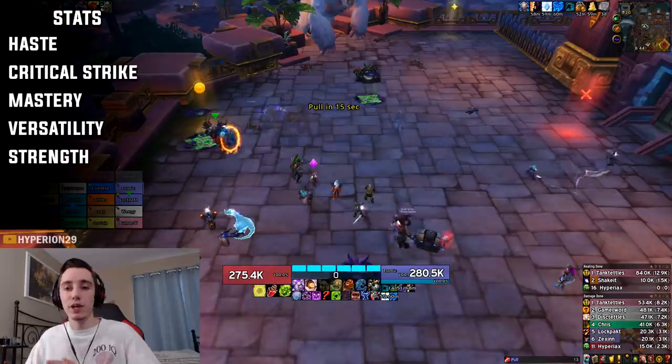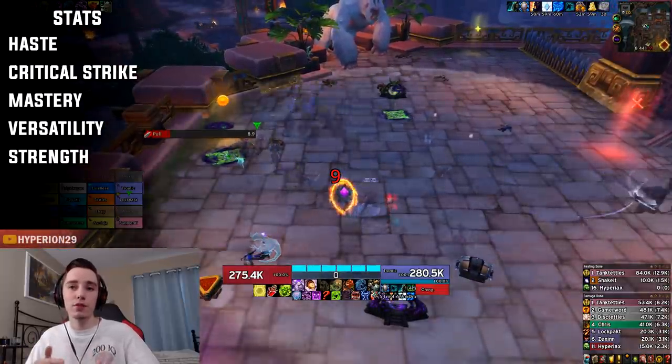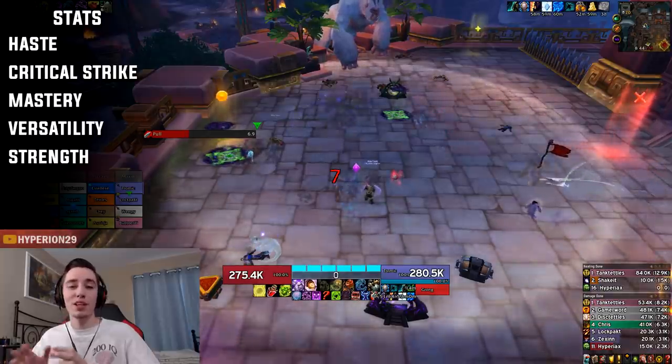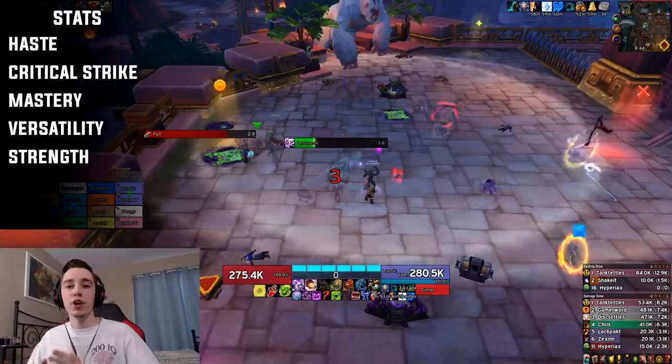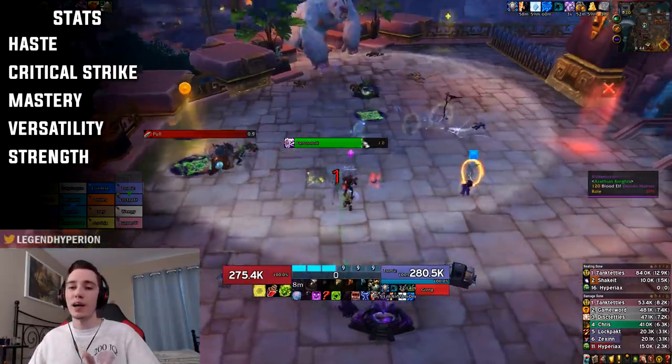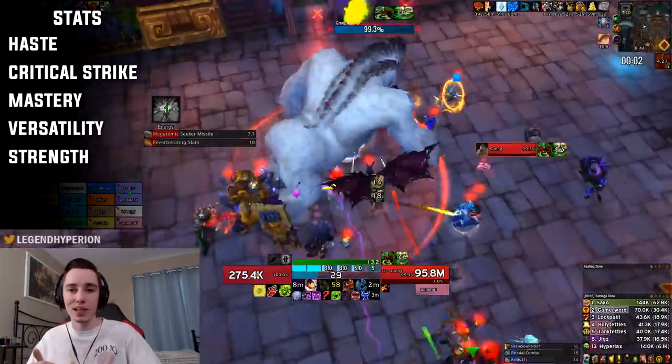This is where you run into the situation where it is sometimes better to actually drop item level just to get better stats, but that is not always the case. I definitely suggest simming your character if you're not exactly sure whether an item you just got is an upgrade, because it has better or worse stats for you.